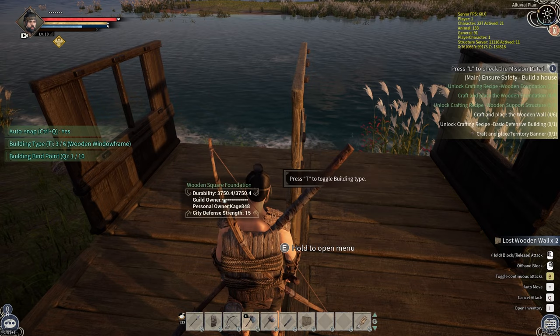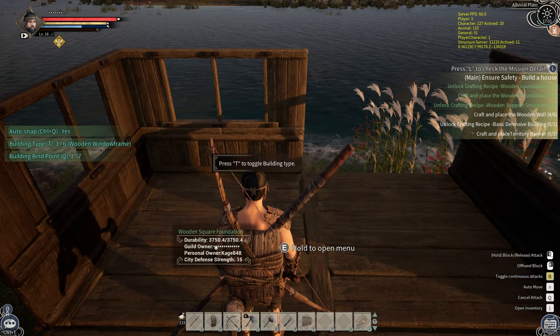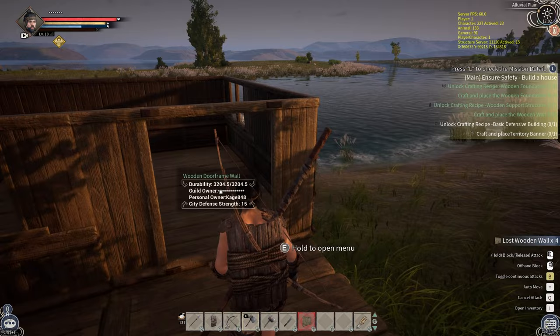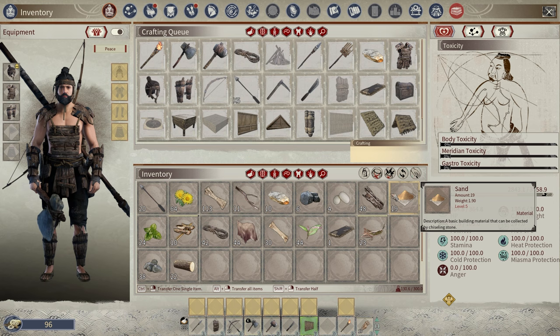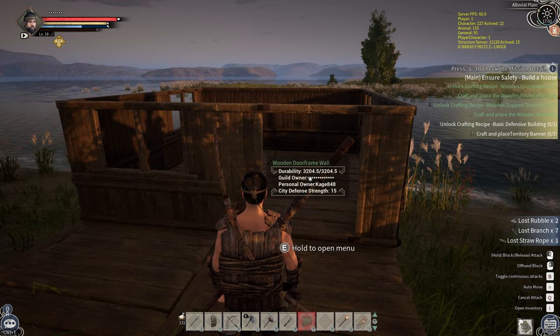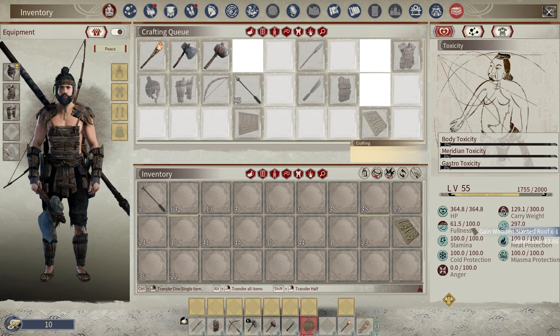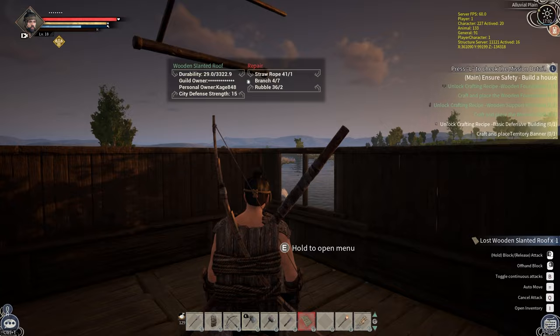The next one will be a regular wall. I like to have a window going in all directions, but not today. Beautiful. Now we just need to make some roof pieces — I'm not sure how that's going to work. Let's make one for now and see. I think I know how it's going to work — we'll just have to see. Put that right there... damn it, that's not where I put it.